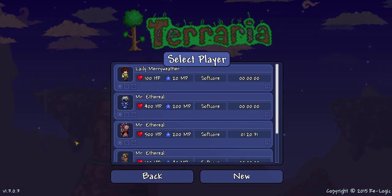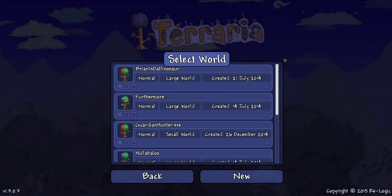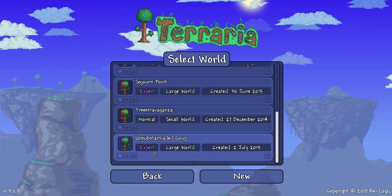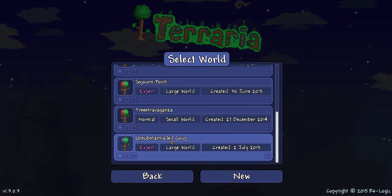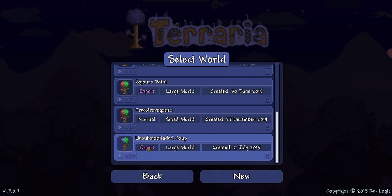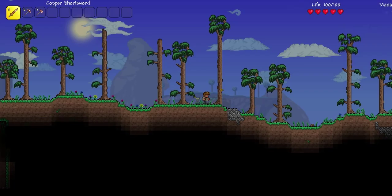Alright everybody, welcome back. Today we have Little Miss Lady Meriwether joining us for our new journey. I've generated a new world called Unsubstantiated Coup — I spelled that wrong, but I can't have a Let's Play world that's spelled correctly. This is an Expert world, which is a new mode added by 1.3, giving more difficult enemies but also greater rewards and a whole bunch of other stuff. So I figured, why not go for it?